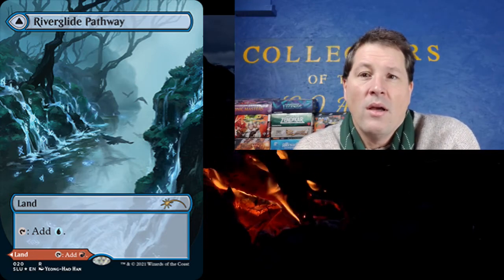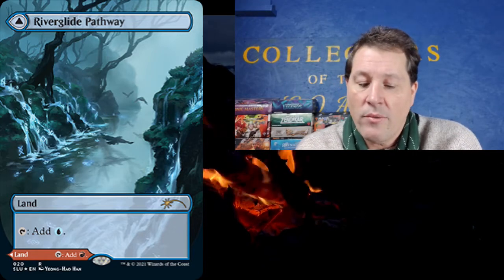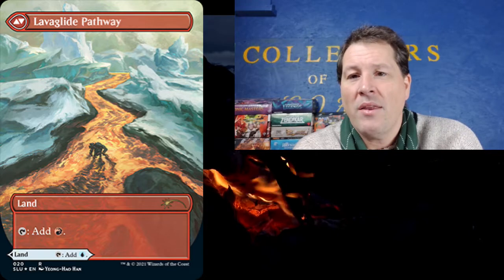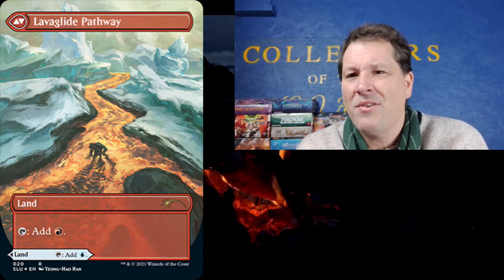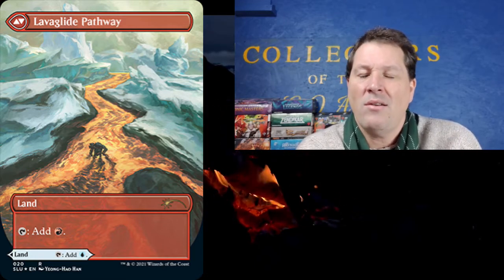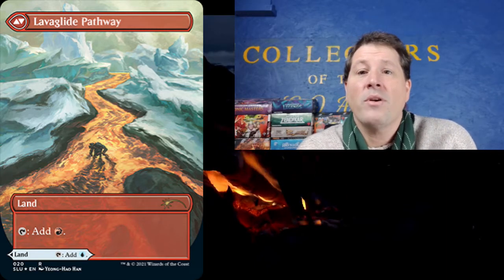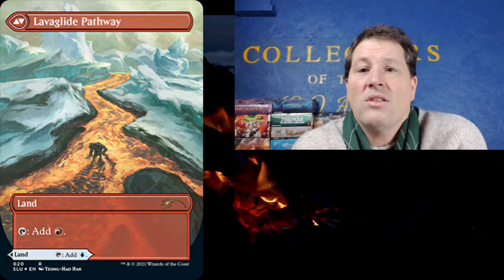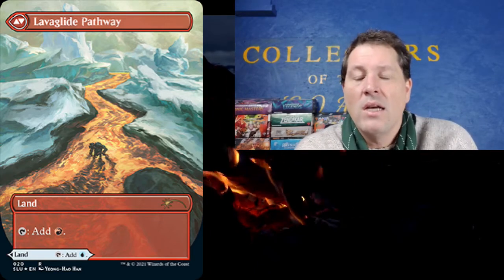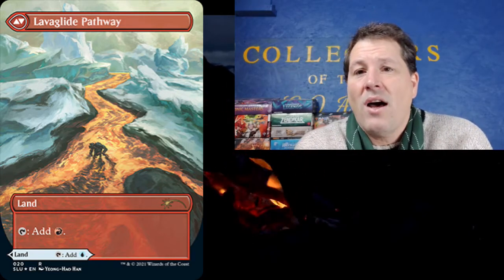There are fewer buyers and more cards in supply, and the card price goes down. Fabled Passage was pretty disappointing to me. I bought some for like $15 and thought even if there's some kind of minor thing going on, it'll hold maybe $10. Well, they reprinted it in Core Set — they did a main reprinting of it. It made so much sense within Throne of Eldraine and they just reprinted it in a core set. It just feels like there's a lot of greed — let's get every dollar out of everyone.